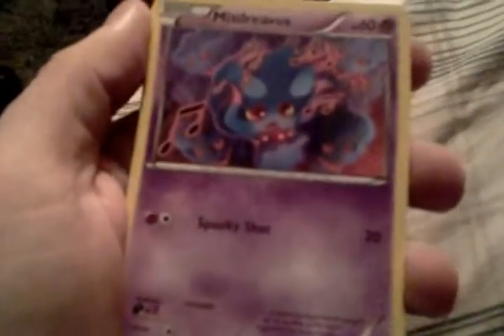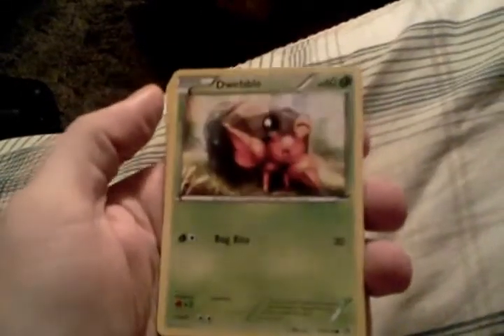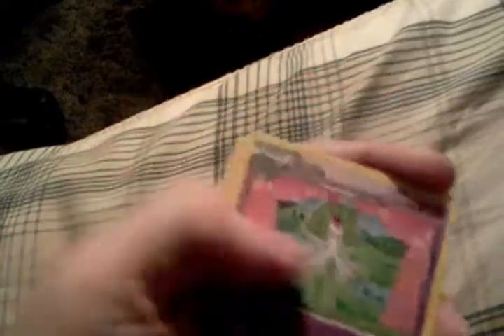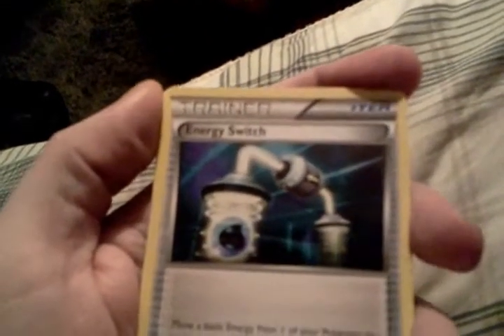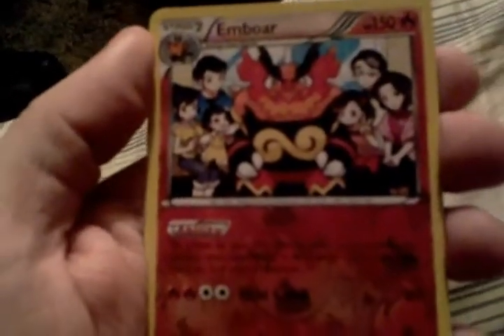A nice Mienshao. Snivy. Sewaddle. Croagunk. A nice Clefeon. Energy Switch — from the Radiant Collection, as you can see. And a nice Meloetta EX Full Art from the Radiant Collection — happy to pull that. Got an Emboar Reverse Holo. Not bad on that one.